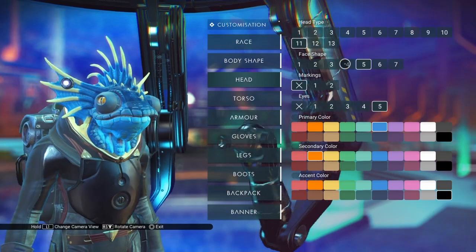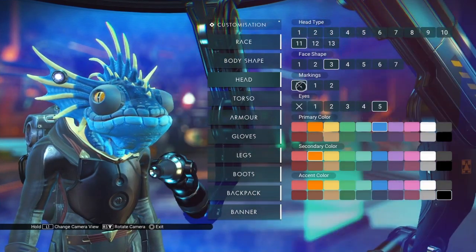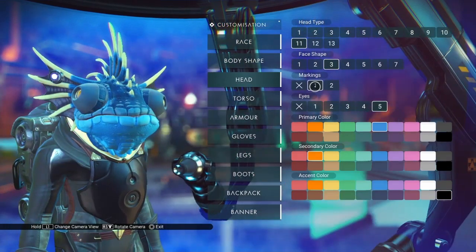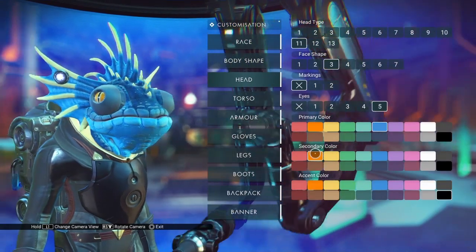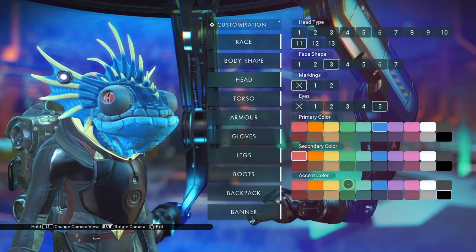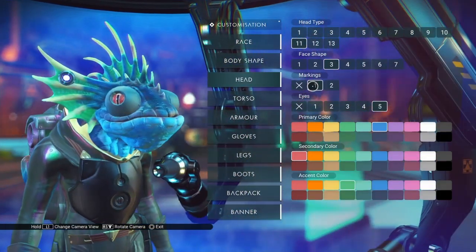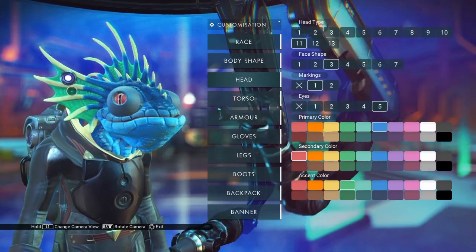Let's go to face shape 3 — that's the biggest one. So marking 0 is what we have here. Moving to markings 1... there we go. Now the accent color is showing in the skin flaps between the head spines.